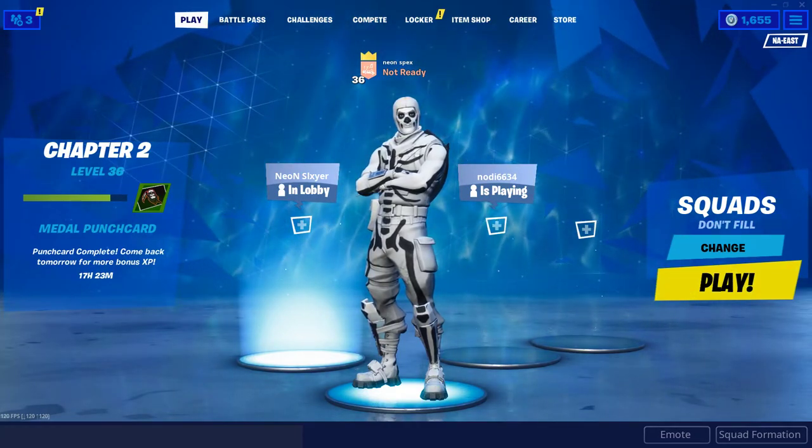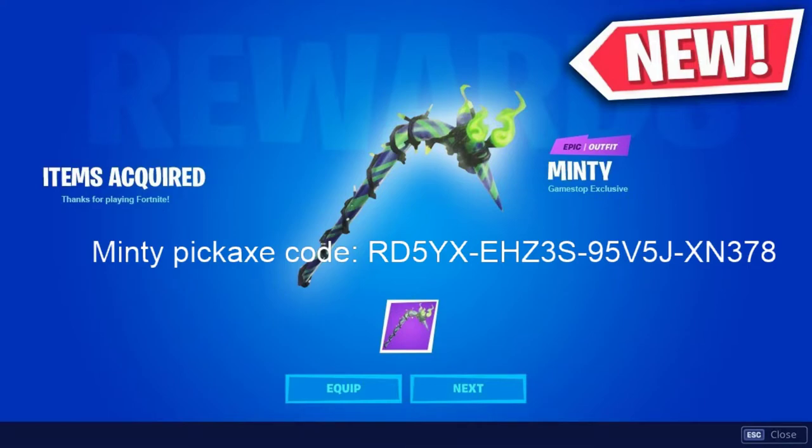Right now I'm going to show what the pickaxe looks like. It's a really cool take on the candy cane pickaxe — it has a green stripe, so it's like a black and blue design in the back with black lights, green bulbs, and green flames. These green flames are from Fort Nightmares, which we saw in past Fort Nightmares events, so we know Fort Nightmares will start around November.